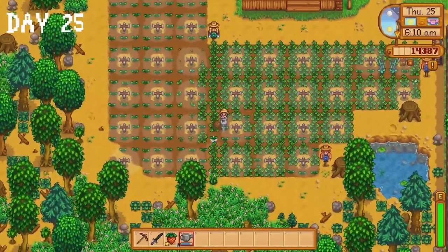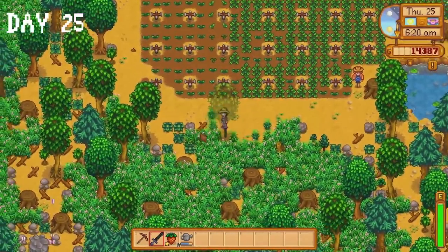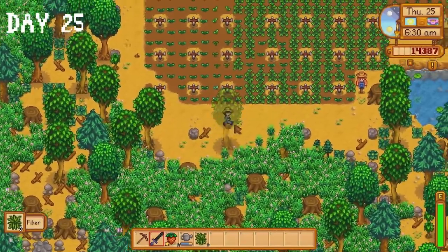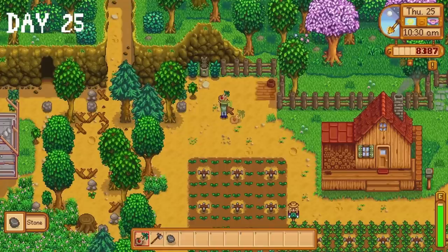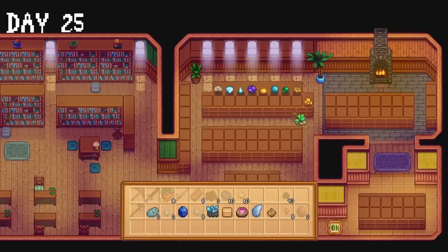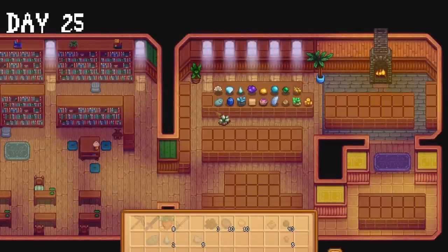On day 25, I realised I have grown to love our little strawberry farm. I collect some gems and geodes from my chest in the mines, purchase the first backpack upgrade, and plant an apple tree sapling on the farm. I donate my gems to the museum, ask Clint to crack open some geodes, donate more items to the museum, ask Clint to upgrade our axe, and donate the final couple of items I have to the museum. I decide to take a chill pill and spend the rest of the day fishing at the mountain lake.